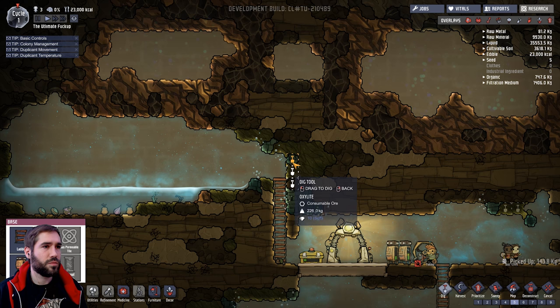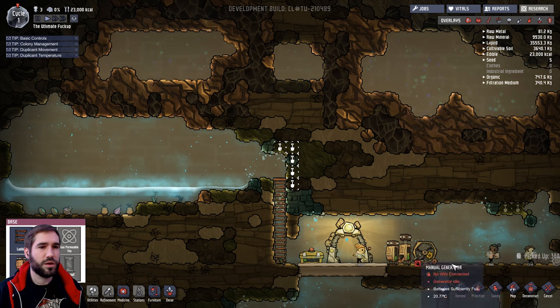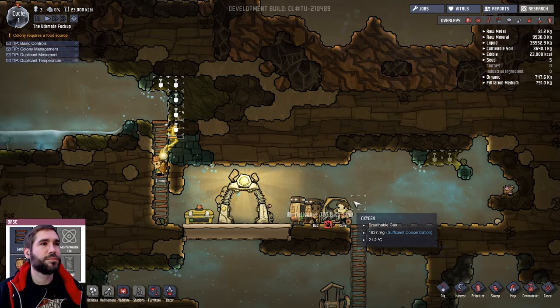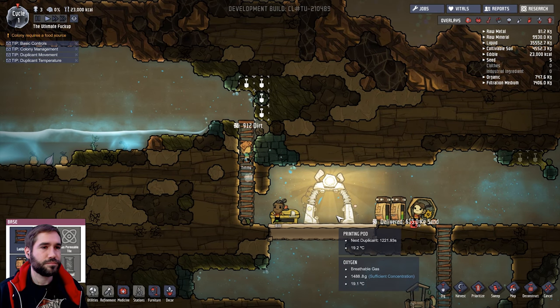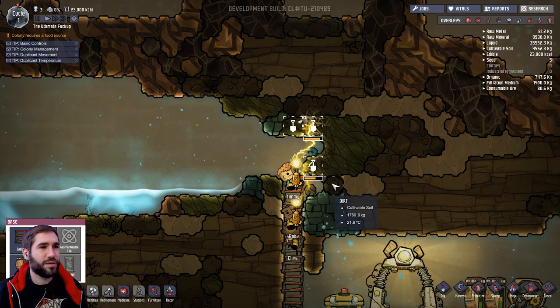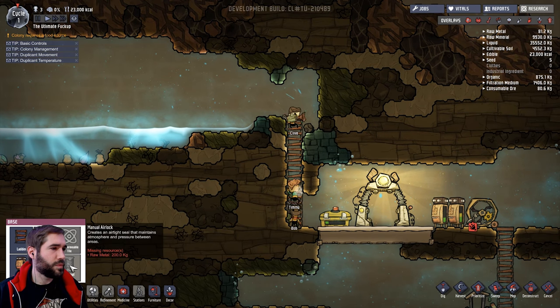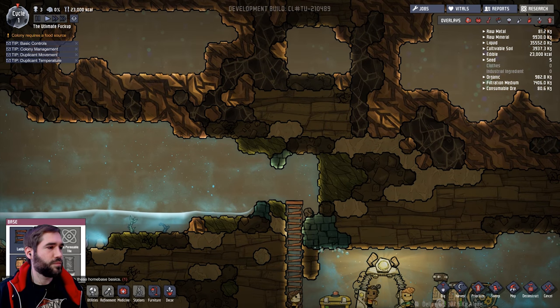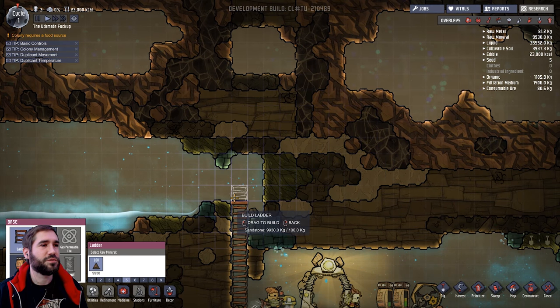If we mine out this bit really quick here, let's see if we can achieve these goals. Go on Timmy, you can do it. Magic door - need more metal, can never have enough metal.